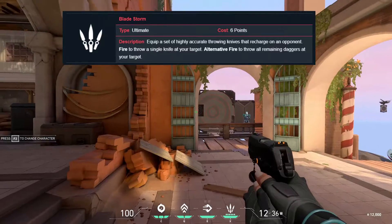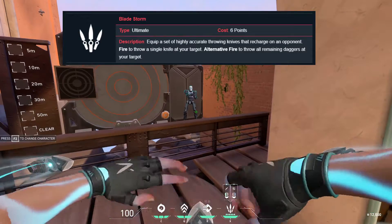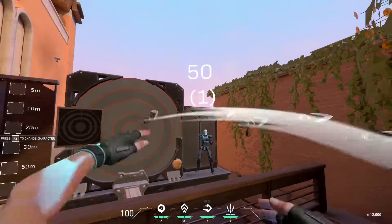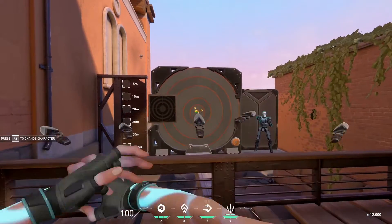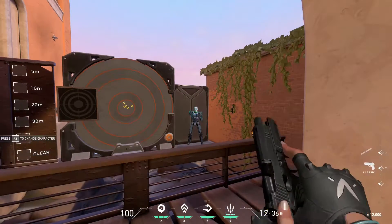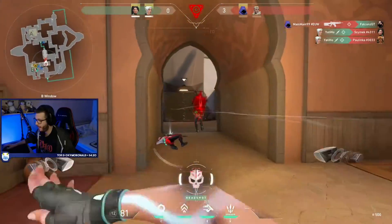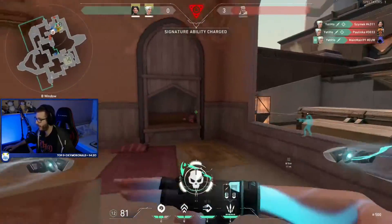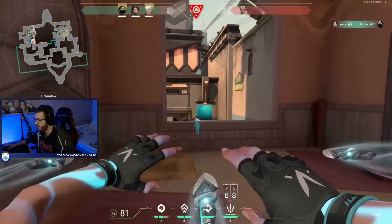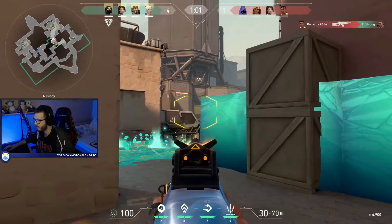Her ultimate is called Bladestorm. It's a very strong ultimate, but it has to be in the right player's hands because it requires good timing, aim, and knowledge of which fire mode to use when. Primary fire shoots one of five daggers — 50 damage to legs or chest, and 150 damage to the head, so it one-shots anyone with a headshot. After getting a kill, it resets and you get all five daggers back. You can also right-click to instantly throw all five daggers at once, and if it connects you instantly get a full reset. Very strong in close-quarters — think of it as a shotgun.